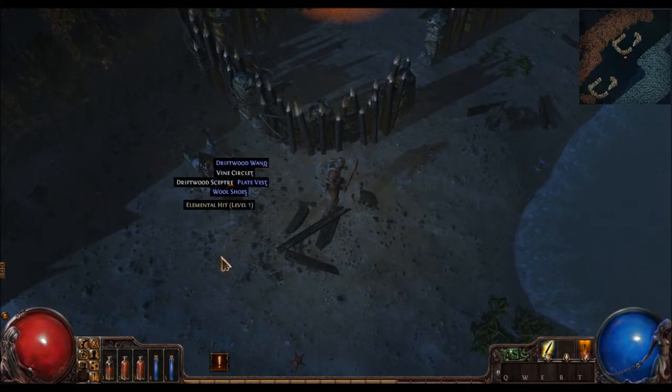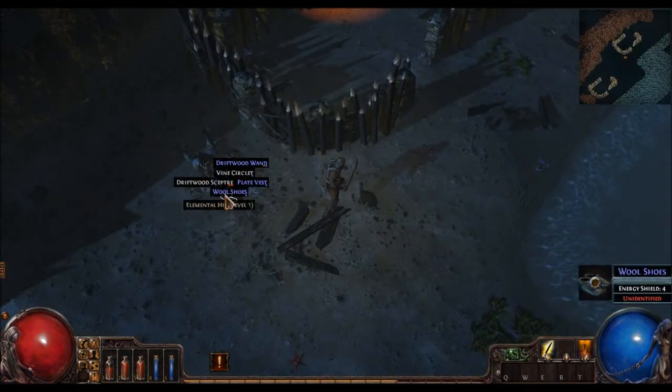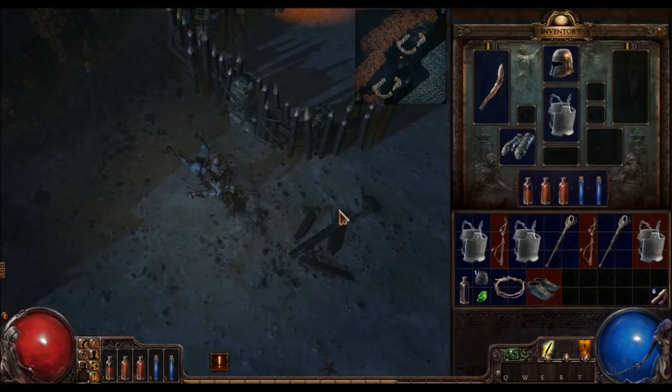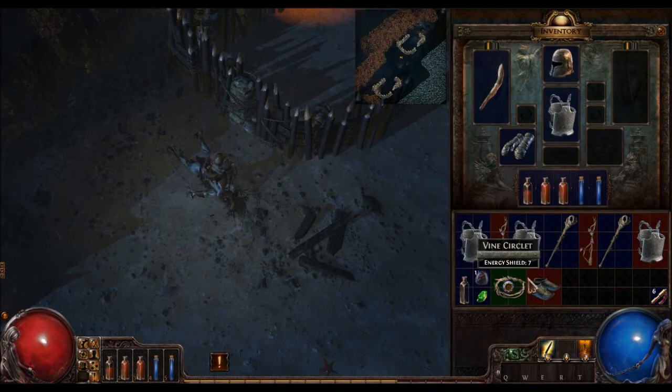I've just pressed the Alt key again - shows you the pick up key. You can see there's a skill gem and some blue items and some white items, so I'm just going to pick them all up. Something I quite liked about this game - if you've got open item slots it will auto assign when you pick up a compatible item. So I picked up that headpiece and it automatically put it on, put on these gloves automatically. If you pick something up that's better than what you have, it won't swap it out automatically - you have to do that yourself.